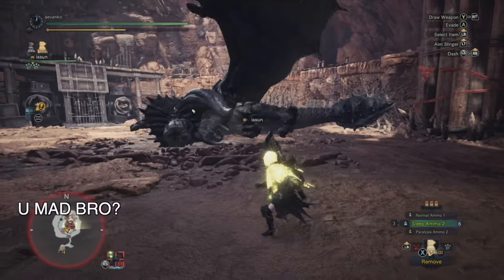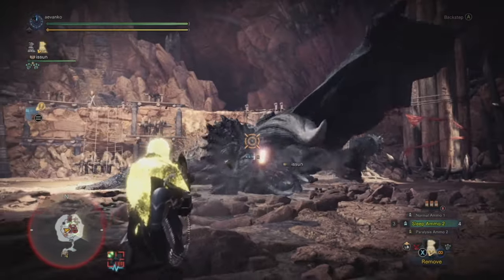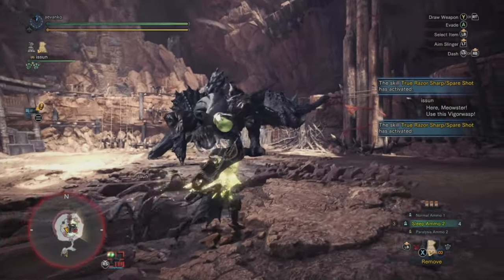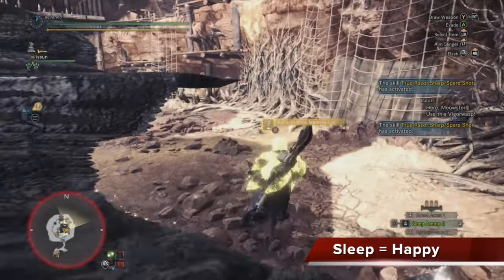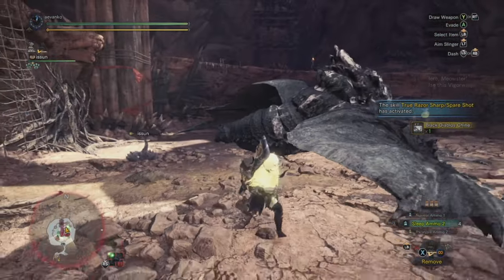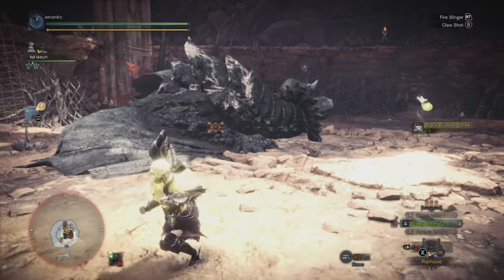My fourth and final tip for this topic is Sleep Resets Rage. If you want to quickly break most of the parts of a monster, or perhaps leave the quest and collect your rewards, or to make the hunt easier, you can use Sleep to reset the rage of a monster. That means you can do two more wall bangs. With a light bowgun and Sleep Attack up, you can very easily do half a dozen or more wall bangs.